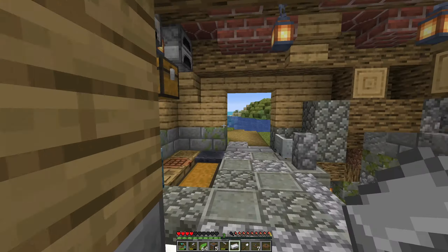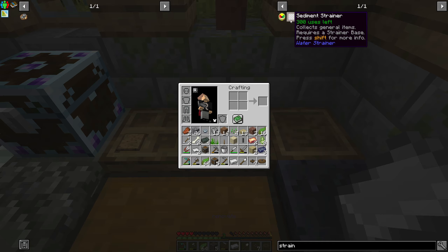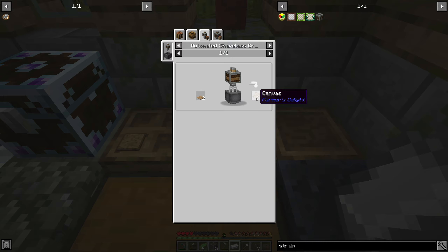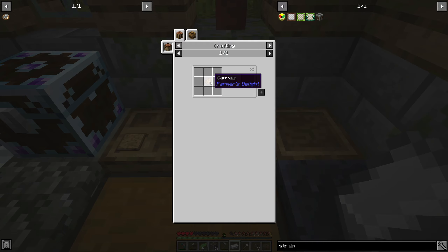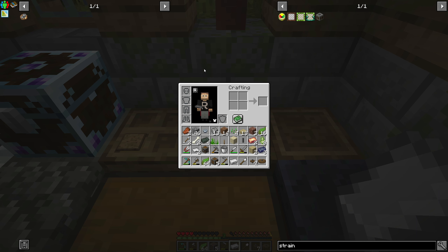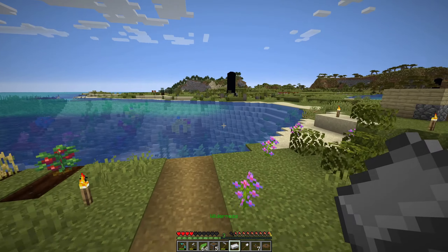So we got that made, right? So I can make these strainers, except I can't make the machine that mixes it because I don't have this canvas rug. I'll have to go find this straw — not quite sure where it is. I'll have to look that up and see where it's actually located.